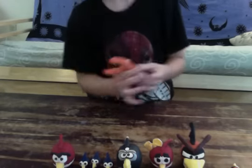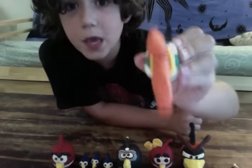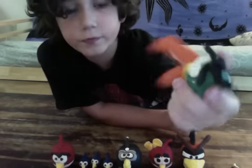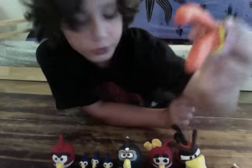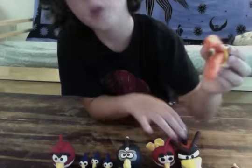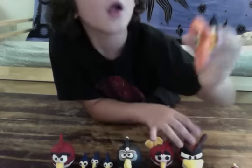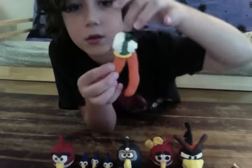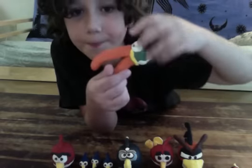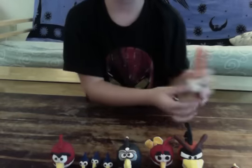Here is the Boomerang Bird. He has a big beak and got yellow underneath the beak, and green on it. The slingshot sends him like that, and he comes back.